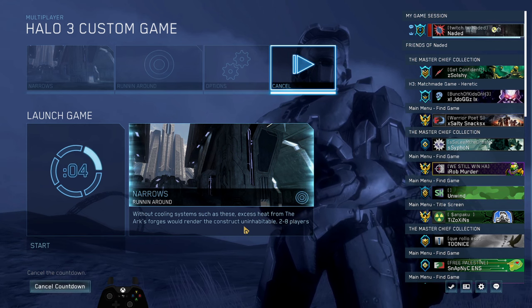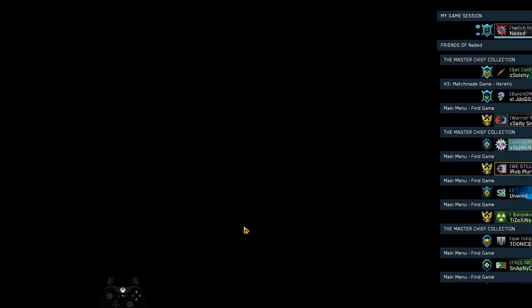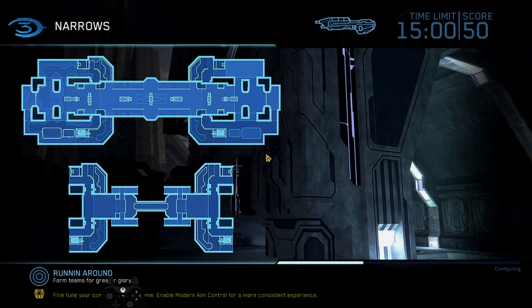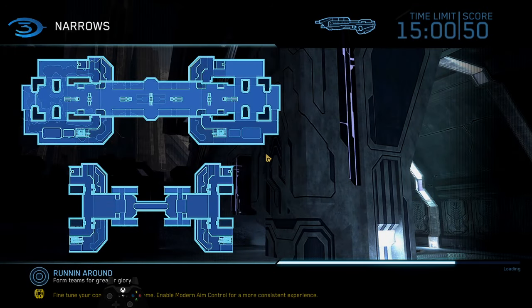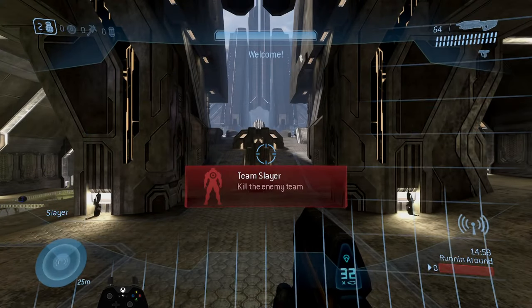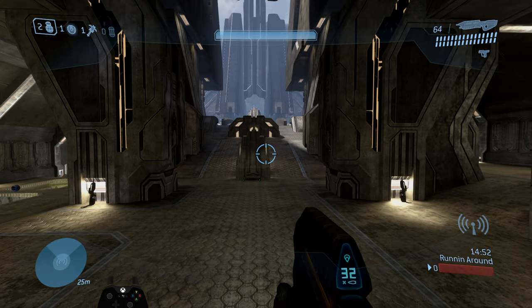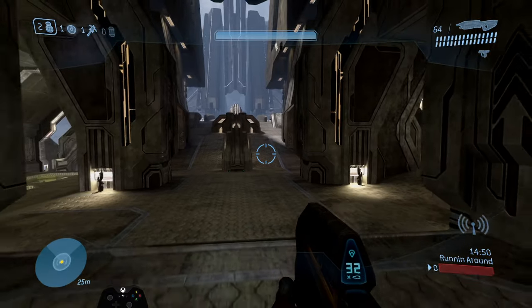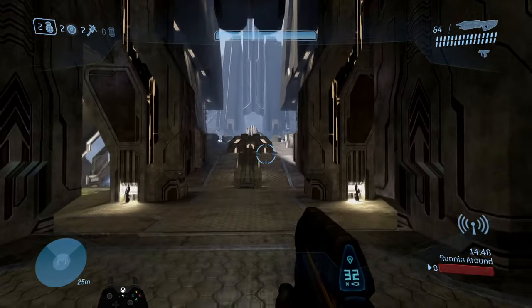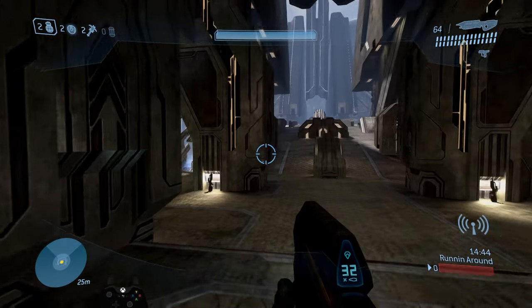A quick note for this map: this is one of the maps where people will spawn behind you pretty frequently, so you have to be aware and block spawns properly, or people are going to be spawning directly behind you, pinching you when you won't really expect it. Either team can spawn at either base depending on where people are on the map, so you just have to be aware of that.